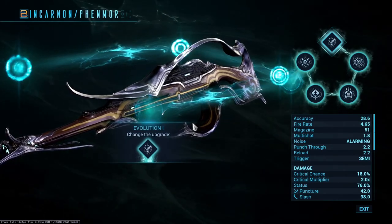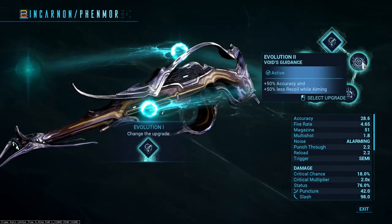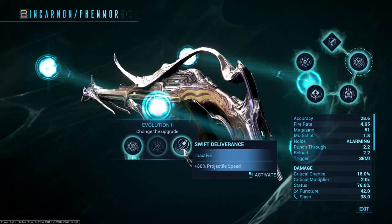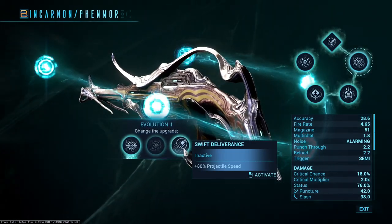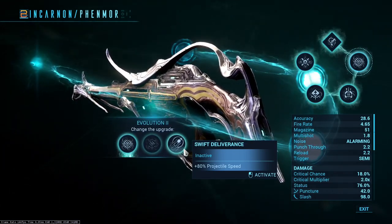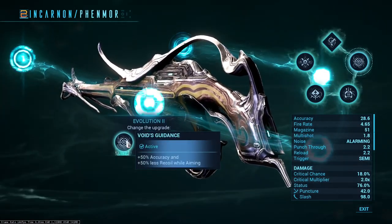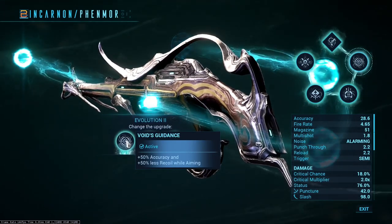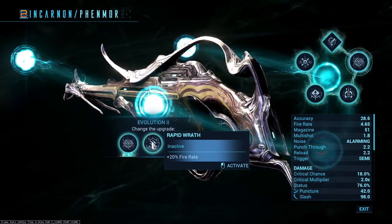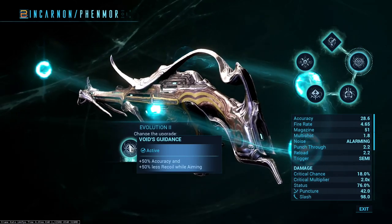First and foremost, you evolve it, you get your Incarnate form, which is very good — it's a heavy machine gun and very solid. For the first evolution choices, Swift Deliverance fixes the main problem with this gun, which is that its bullets are slow. However, with some additional Forma investment you can put Terminal Velocity into the Exilus slot, which handles that, so you can instead use Void's Guidance for the reduced recoil, higher accuracy, and help filling your meter back up.